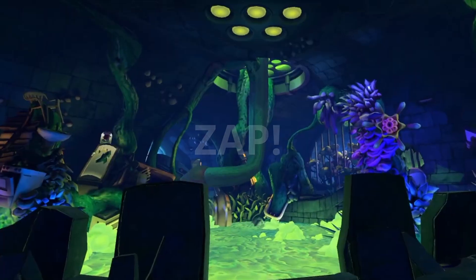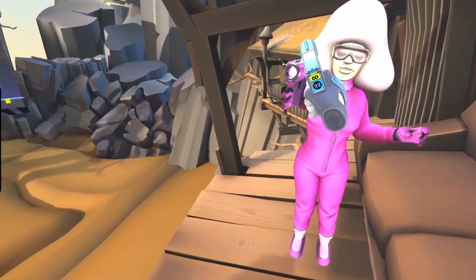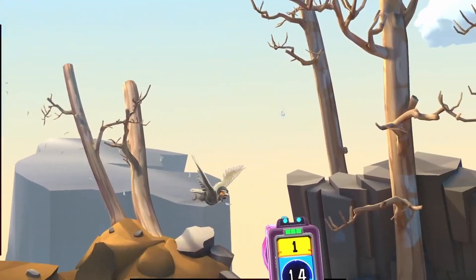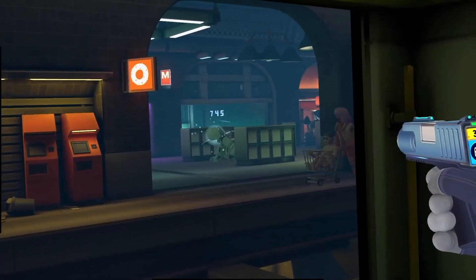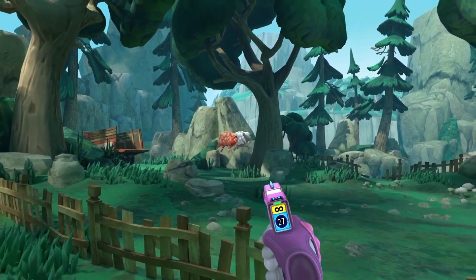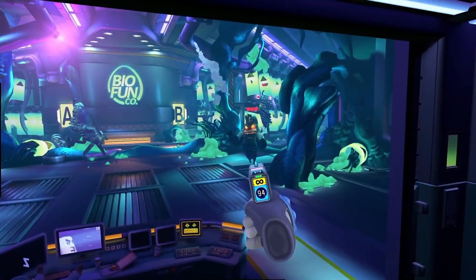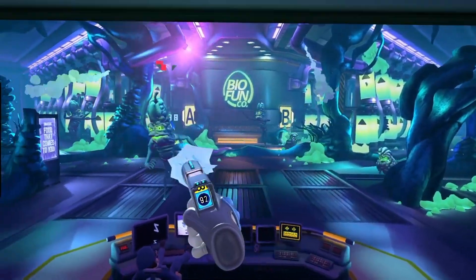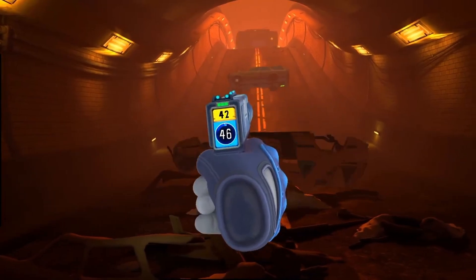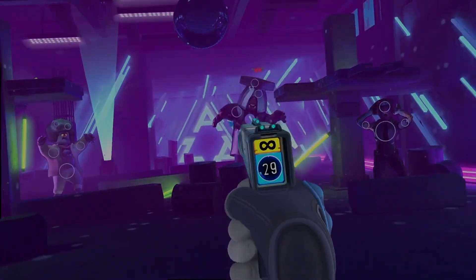Next up is ZAP. ZAP is a co-op puzzle shooter that combines classic arcade vibes with modern action-packed gameplay. Whether you choose to play alone or team up with a friend, ZAP offers 32 levels set across 20 unique stages, and these levels will challenge your reflexes, aiming accuracy, and situational awareness. ZAP is committed to ongoing updates, introducing new content, stages, game modes, and events to keep players engaged and excited.